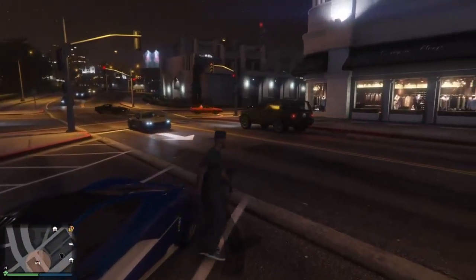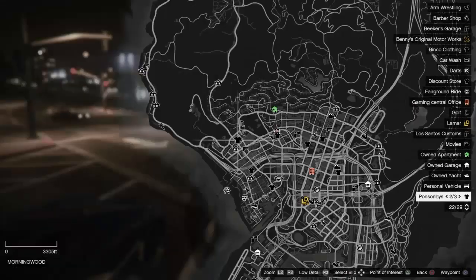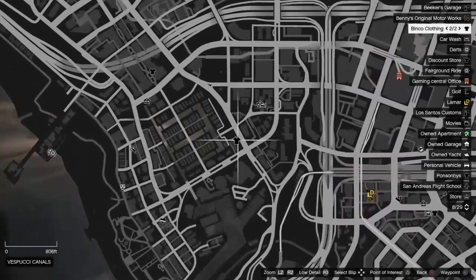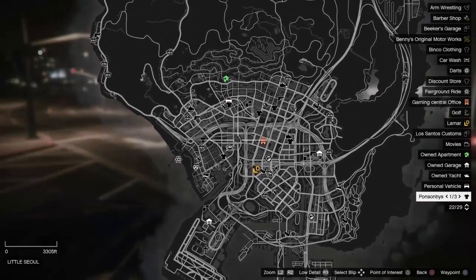Hello guys, it's time to bring you another glitch on GTA 5. This is a clothing glitch to make your character look a bit fatter. You can do this at any of the stores in the game because they all sell the same sort of clothing, and you need specific clothing — you can go to any shop, it doesn't matter.